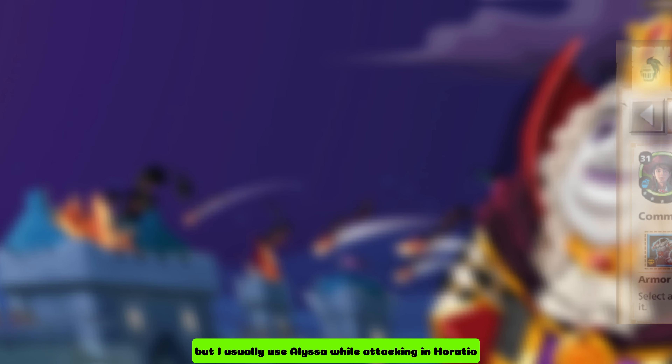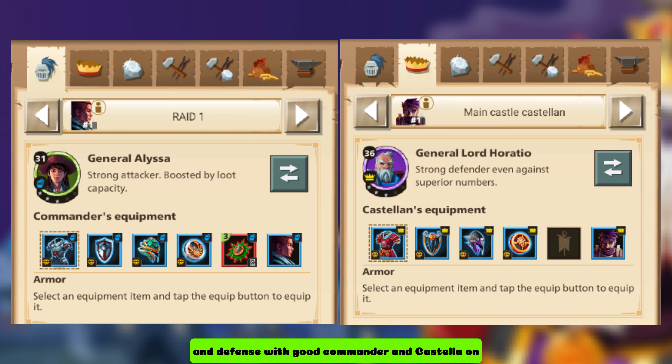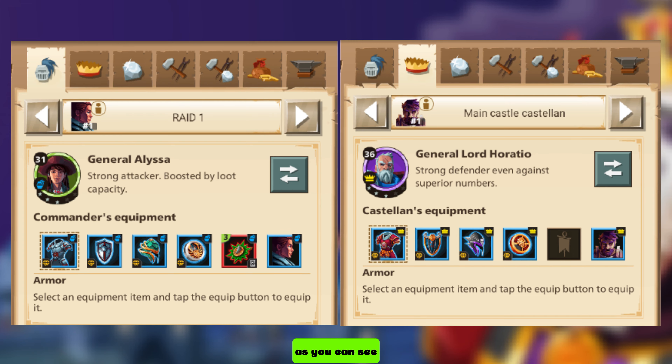But I usually use Alyssa while attacking and Horatio in defense, with a good commander and Kostel on, as you can see.